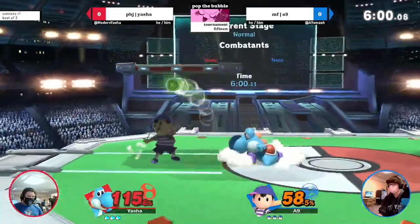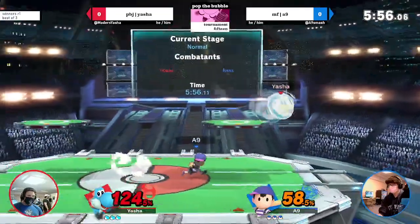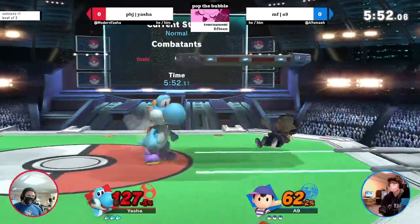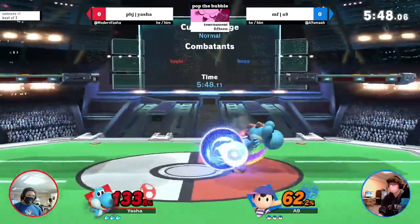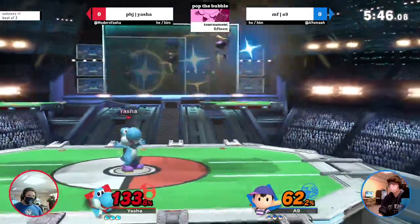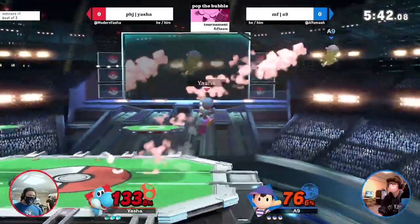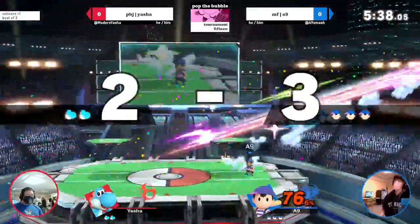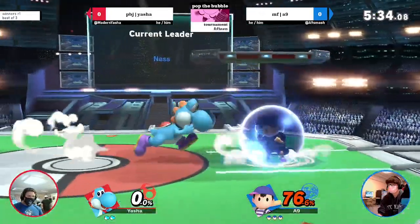I feel like instead of grabbing, a lot of people's first instinct when they fight Yoshi is to just shield all the time because he doesn't really have combo throws. But neutral B is a very good command grab and it puts you into so many mix-ups. What you want to do against Yoshi is abuse his lack of range and abuse your ground movement, because Yoshi's ground movement and grounded options suck.